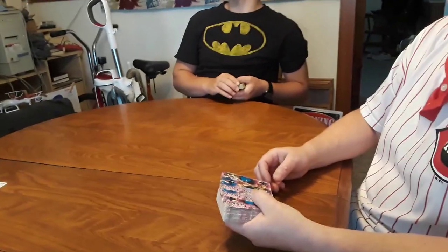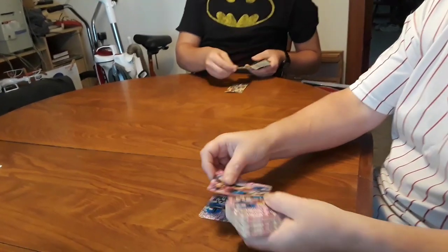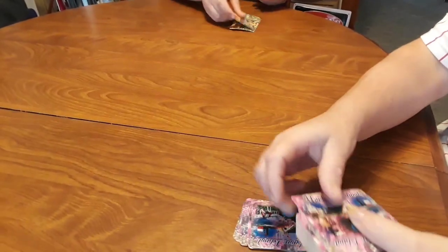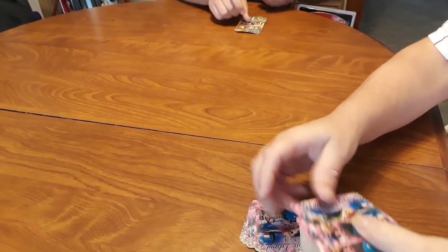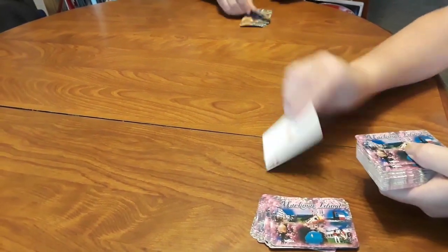We have two people here to demonstrate how a game starts. Each player has an entire deck of cards. Each player then counts a pile of 13 cards face down and then plays 4 cards face up next to their Pounce pile.